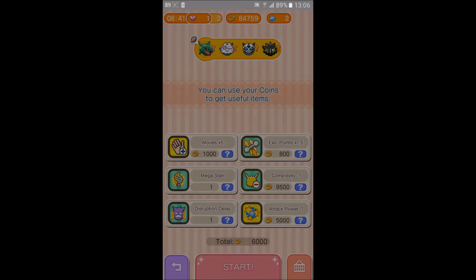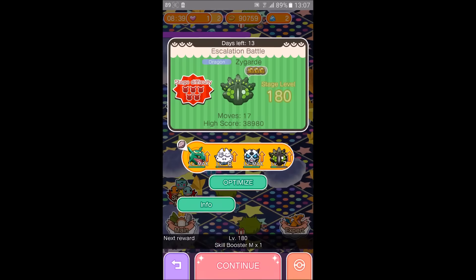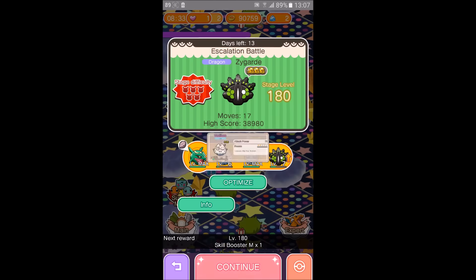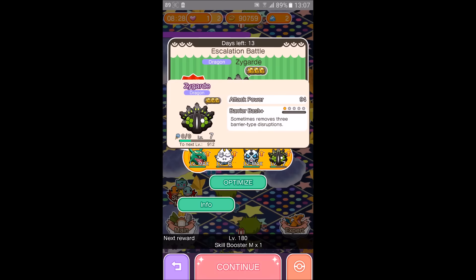Let's get right into it. I'll be using Rayquaza for the mega effect, Vanilla Lux for the freeze, Glalie for the chill, and Zygarde for the barrier bash — and it comes in the disruption too. We're going to start now.